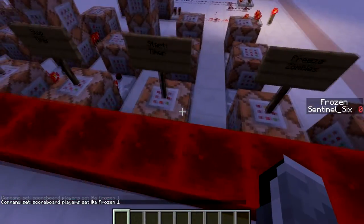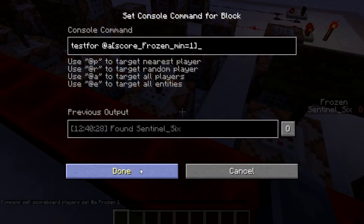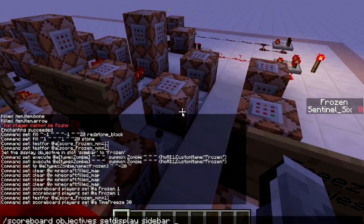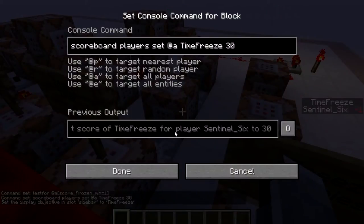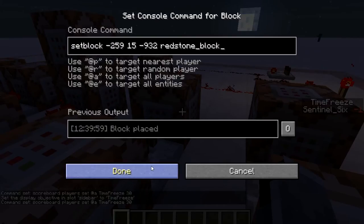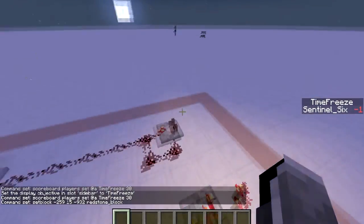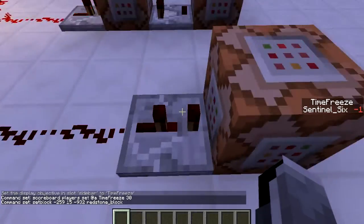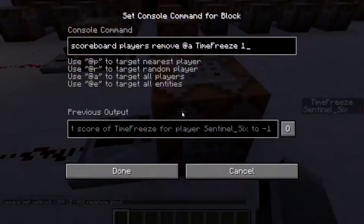This row starts the timer. Once again, it tests for a frozen score of one to activate. What it then does is set the scoreboard 'timefreeze' to 30. If I run 'setdisplay timefreeze,' you can see it's at minus one right now because the timer already went down. It sets it to 30 and places a redstone block at specific coordinates.